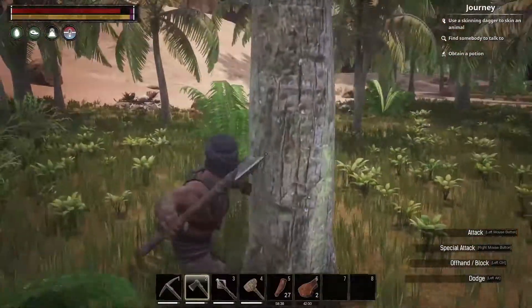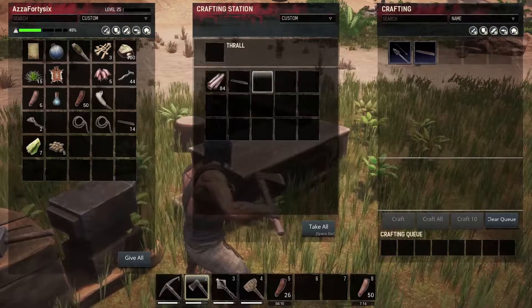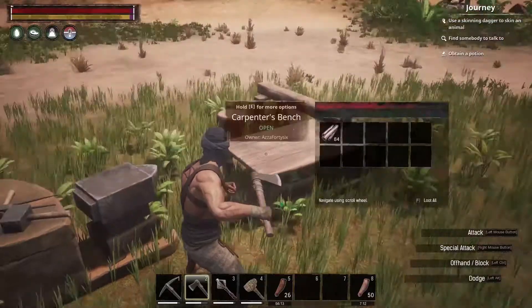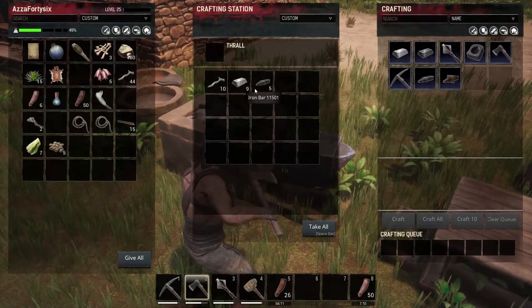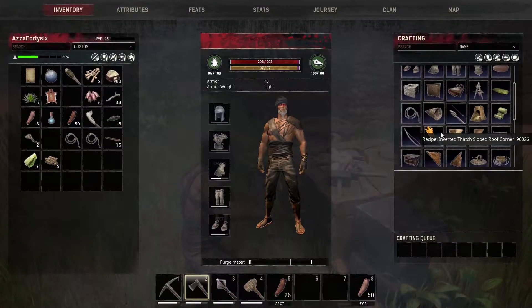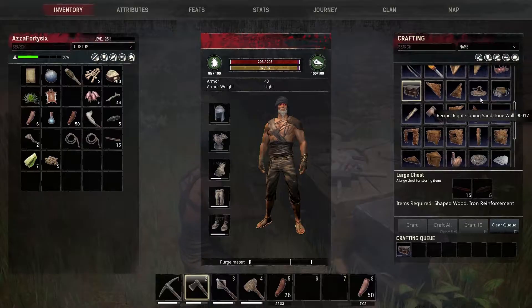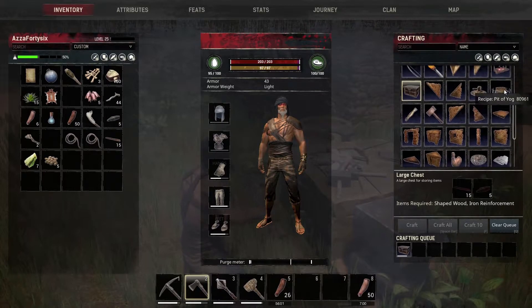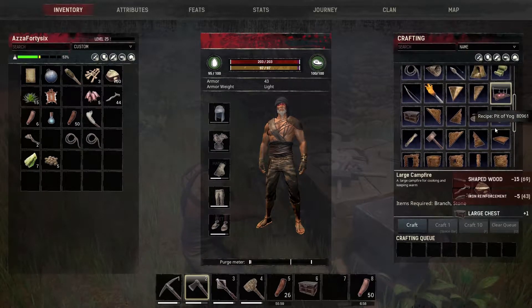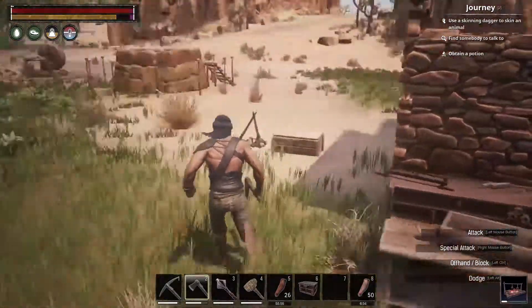We're back and the shaped wood is done crafting — the last one just came in. So we've got the iron reinforcements as well. Let's make a bigger chest. Is there anything else we could get straight away? There is the large campfire — we already have the resources for it, which is quite nice. Let's go ahead and place this inside.